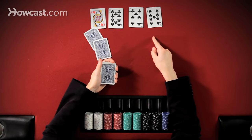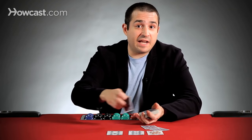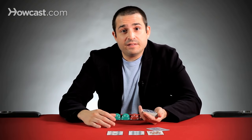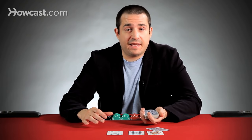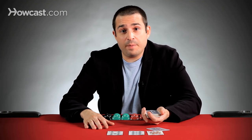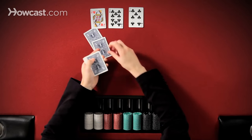The next card is known as the turn. If instead of checking, one of the players had bet, then they would force the other players in the hand to commit more chips in order to continue. Otherwise, those players would have to fold, and the player who made the bet would be awarded the pot. Otherwise, if one or more players call the bet, the hand will continue to the turn.